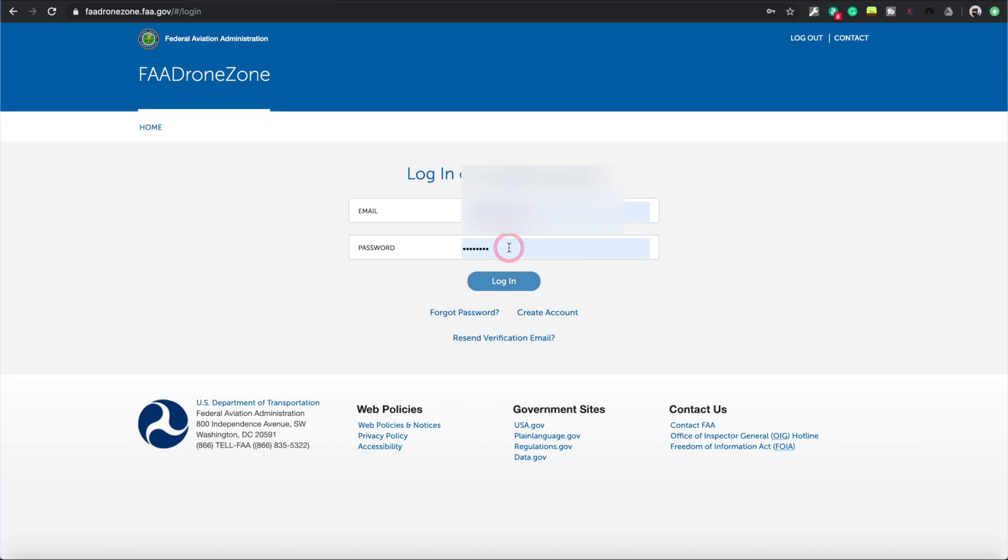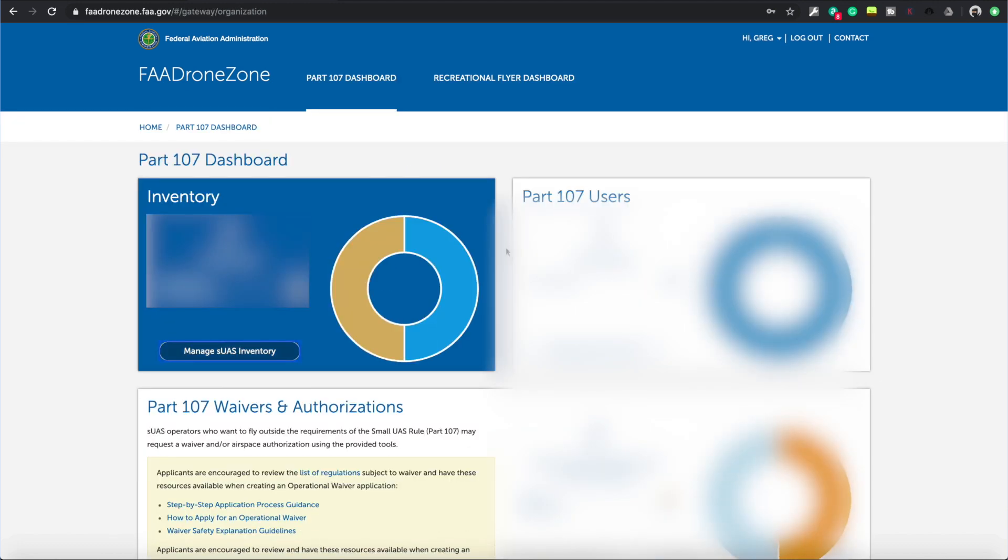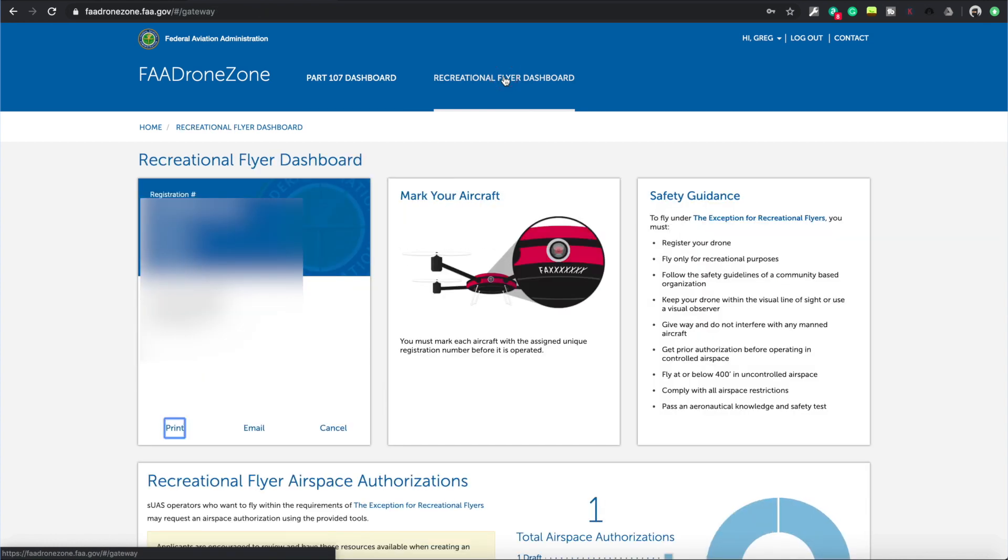As I log in and go through the different steps, on the top right I have a Part 107 dashboard since I'm a Part 107 pilot. But you can click on the recreational flyer dashboard. This is where your registration should show and where you'll be able to get airspace authorization.